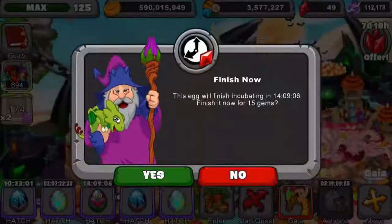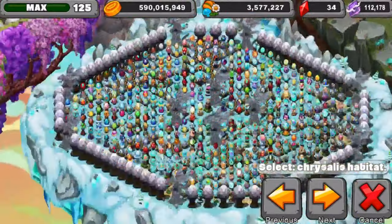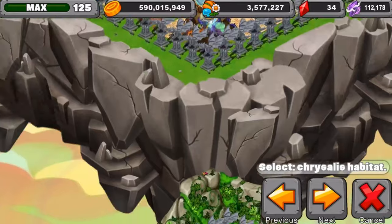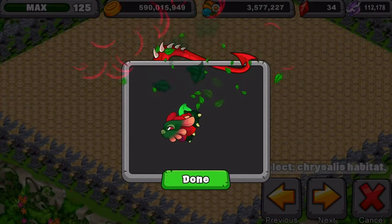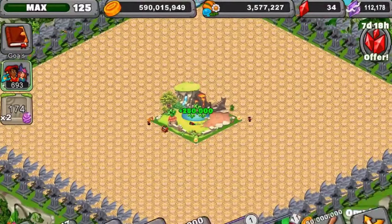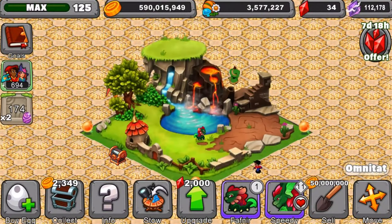So here I go — we're going to hatch that right there, and we're actually going to place that right over here on this habitat. We're going to show you guys the dragon. So there's the egg, there's the dragon. Pretty cute little dude. We're going to zoom in. He's pretty small, to be quite honest — I thought he'd be a little bit bigger. That is one small dragon.